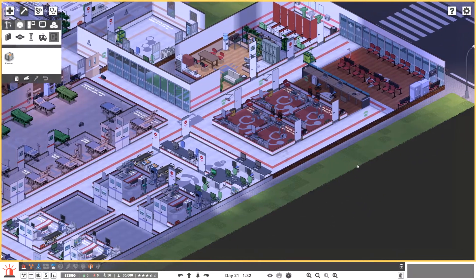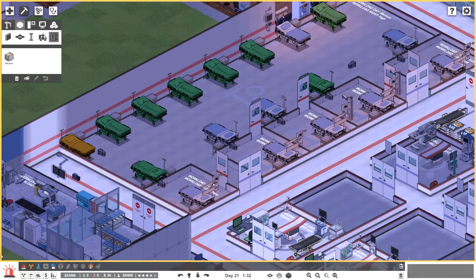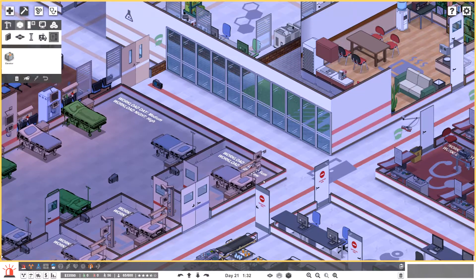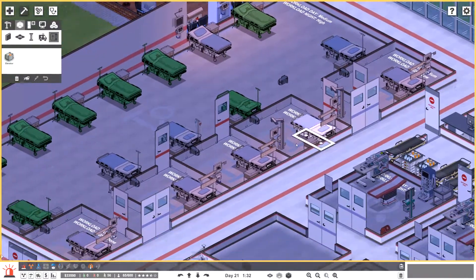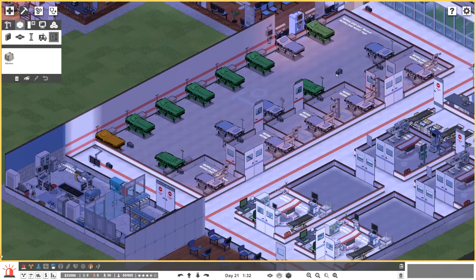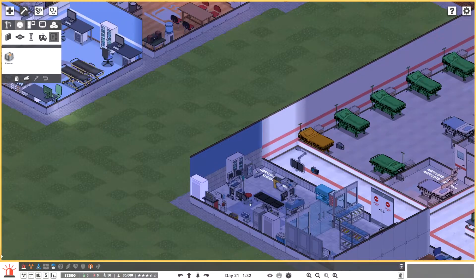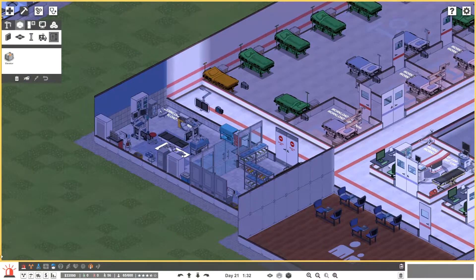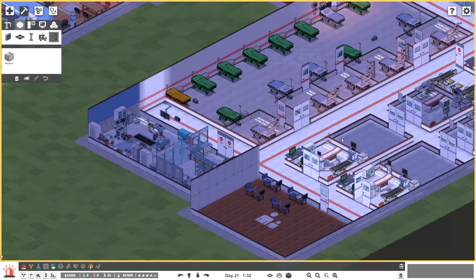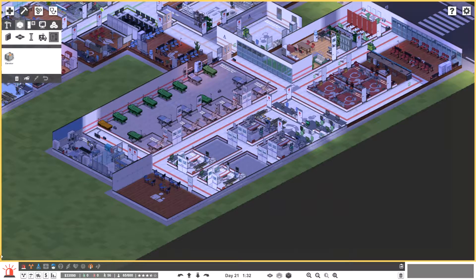First off, we hired another couple of doctors because we were getting more patients than we could handle. I also moved these HDU rooms into the ward — you can see there's a number of smaller rooms with beds in, and then I put another row of normal hospital beds in here. What I was actually missing mostly was the operating theater — I didn't see it, but we've added it in and now we're actually able to do surgery.